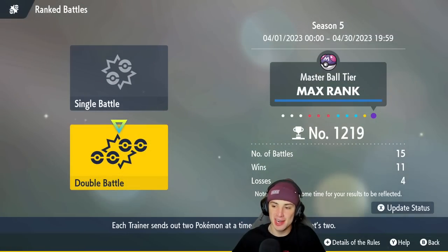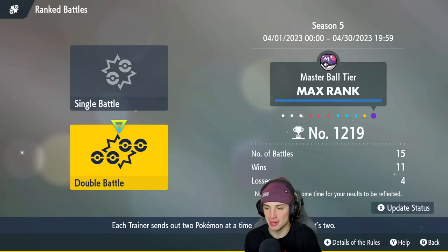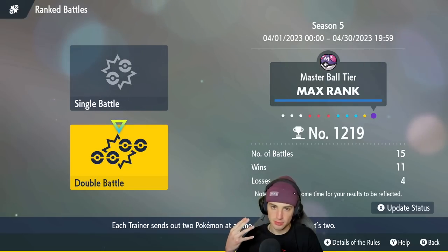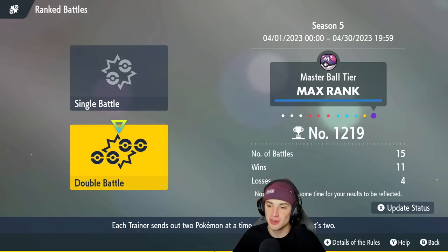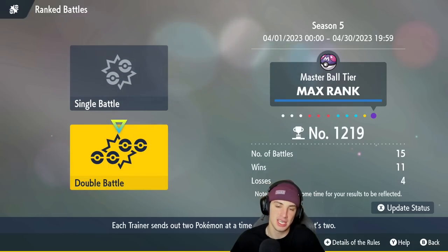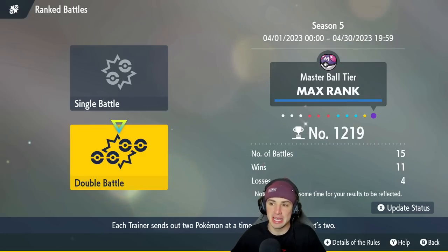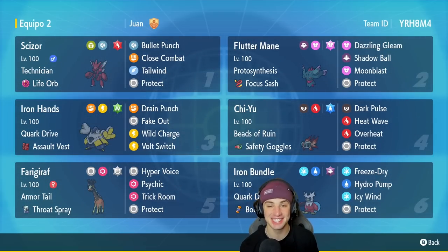Like I said ladies and gentlemen, been absolutely killing it on the ranked ladder. We are 1,219 ranked and 11-4. Dominating absolutely. I feel like our rank is so low compared to our record because I only play 3 battles a day, and by the time I record again it's been 24 hours and my rank drops significantly because I haven't been online and people are just passing me. If I played 15 in a row I feel like I would be top 500, no problem. But guys, Ferrigaraft is actually insane in Series 3 — protects you from all first-turn priority moves, sets up Trick Room if need be, and it works so well with Chi-Yu getting off crazy damage after you pop Throat Spray for that plus one Special Attack.